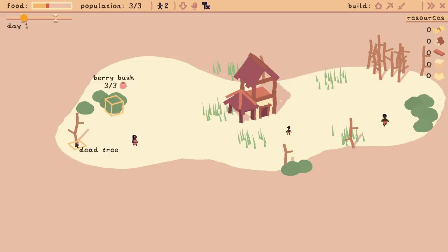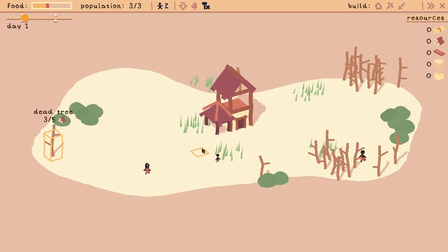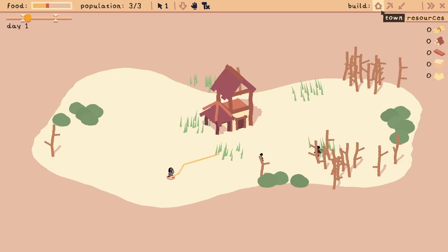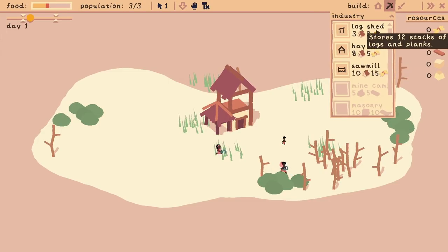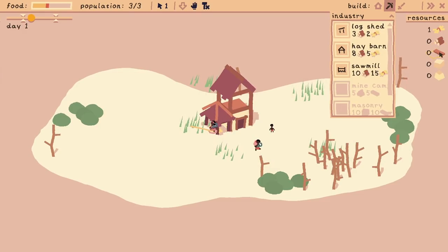So what have we found? We've got berry bushes — that's got food in, that could actually be quite an important thing. That's a dead tree with some wood. That is grass — it's like hay or whatever. So you gather some food, maybe gathering food is going to be quite a sensible idea. Let's look at what we can build: we can build ourselves a house for two new people, or a farm to grow wheat — build near water to regrow. We have not found any water yet. There's stuff for industry — log sheds for storing wood, hay barn stores hay, and the sawmill makes planks.